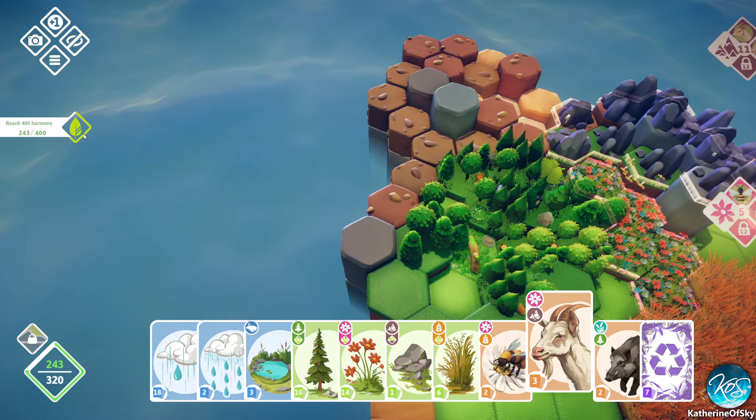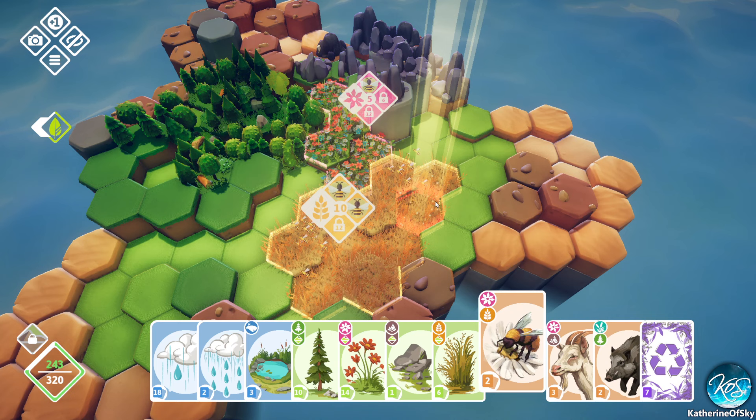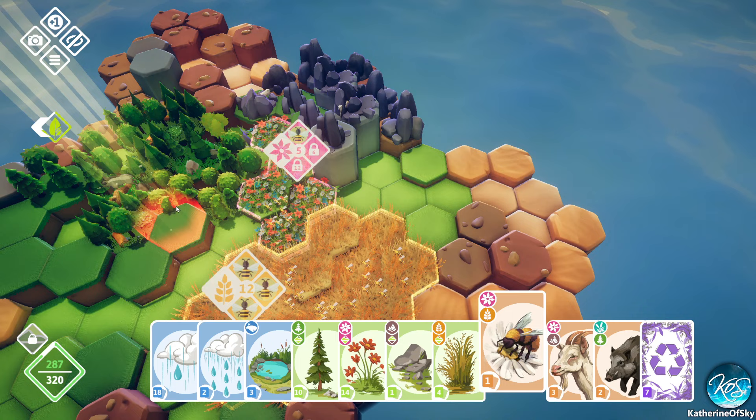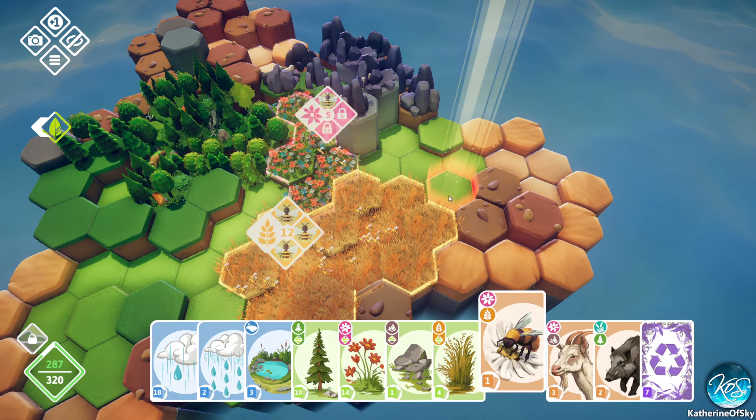Reach 400 to harmony - okay that's fine. Bees - we need 12 of these grasslands. Let's go ahead and add more. There we go, and add some bees. Hooray! Three of a kind - we get 30 points for this! Did I understate the points before? I thought it was 10 points but it's 30. Actually I think adding an animal is 10 points and three of a kind is an extra 30 points.